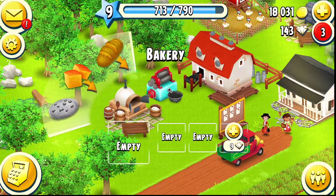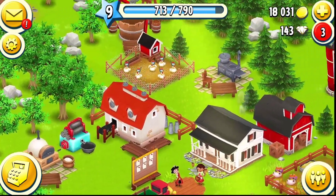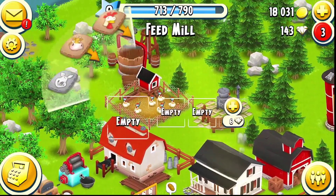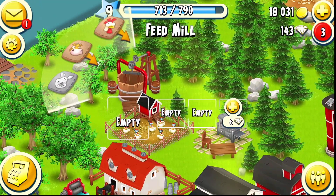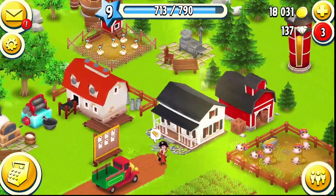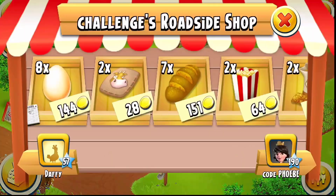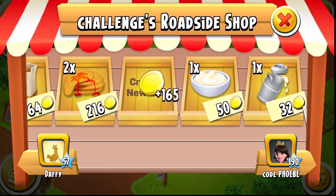I have three slots on the bakery, only two on the sugar machine, and on the dairy I have three slots. The popcorn machine has two. I will expand those as time goes on — maybe I'll expand this one now. Looks like we're doing it — I didn't think too long on that one. I've also sold some of the stuff in my roadside stand.